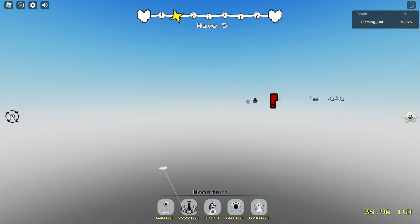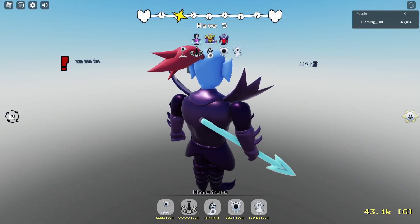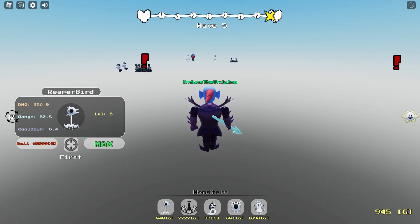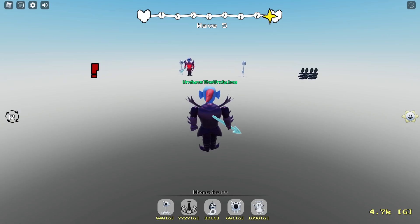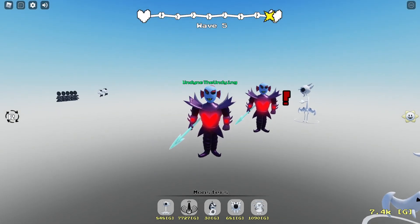Maybe all these units do make sense to be flying. However, I draw the line at some things, like floating Aaron. Let's wrap this up with our very thrilling fight with Undying. As you can see, Undying, just like everyone else, can float. And I think I look a lot like Undying.